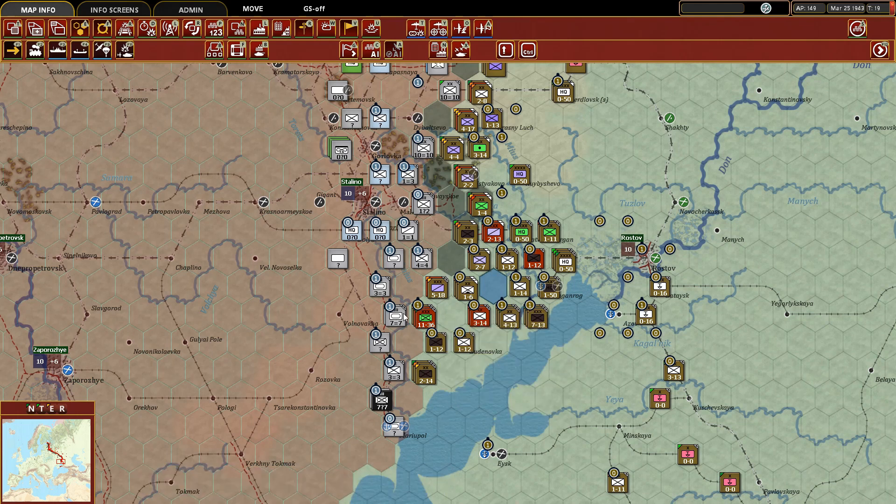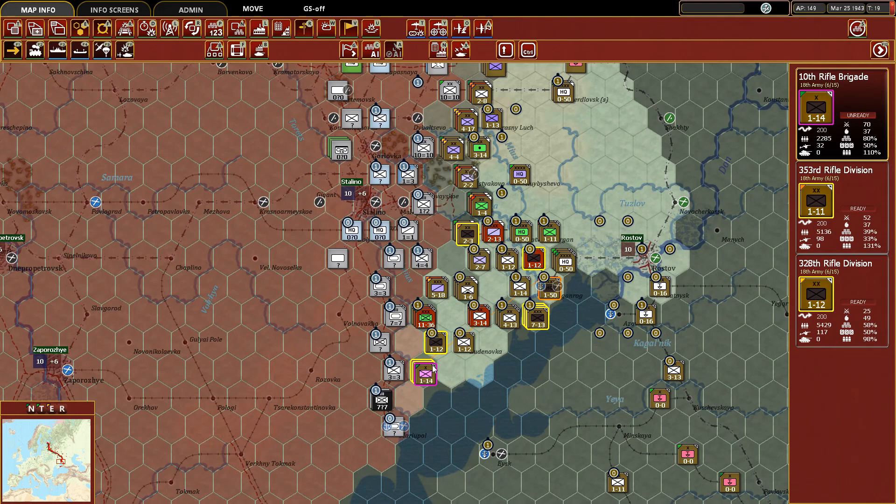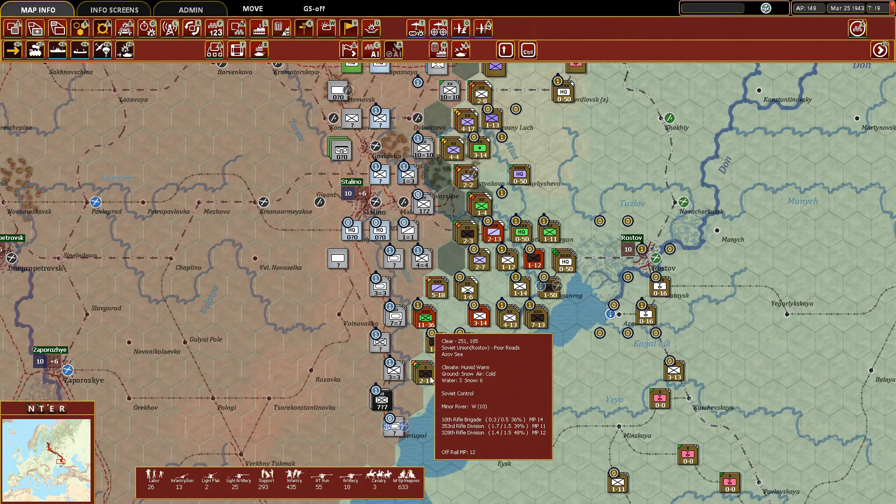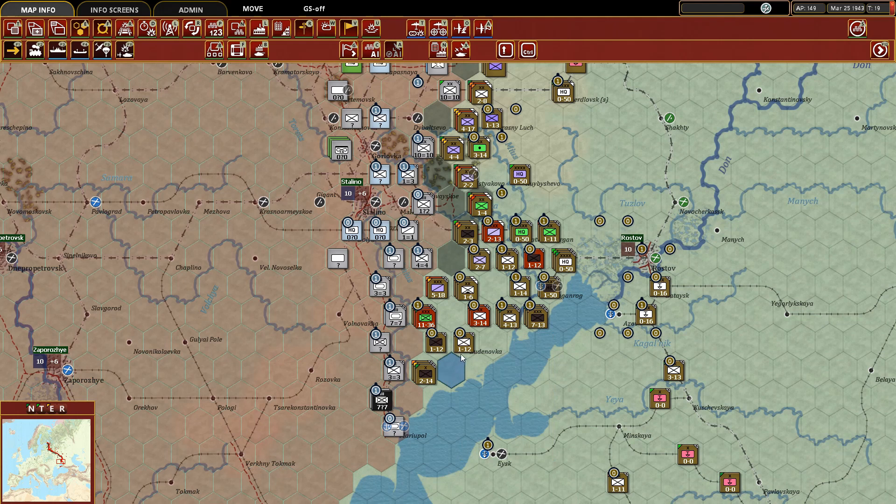Down here we had our little feint and look — it worked, exactly what we wanted happened. They didn't have many forces down south aside from this one concentration, so they were all concentrated in these hexes. But now they've spread them out along this entire rail line because we moved these guys up as a bit of a feint. It actually worked, so we're going to leave them there.